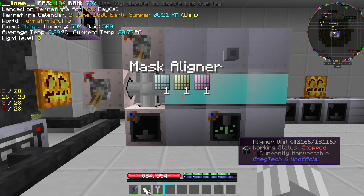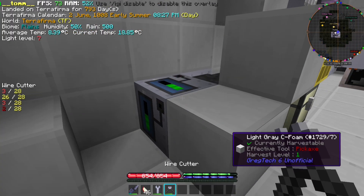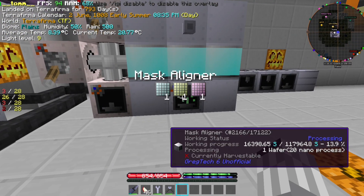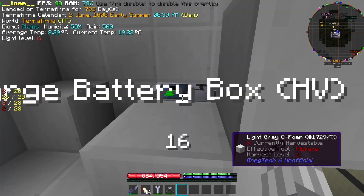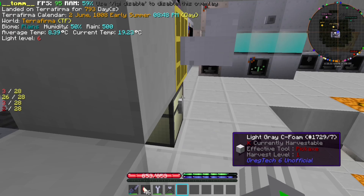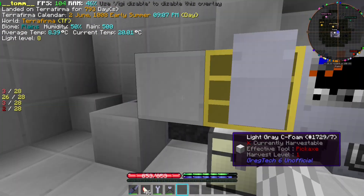If we turn on the second one, it can work, but we have one major issue — the machine keeps crashing and resetting the progress. That is because the rest of our base is also using a little bit of energy, and when that happens, the mask aligner loses the required power. This machine indeed requires all of the power output capacity of our battery system.